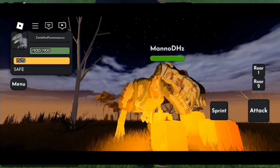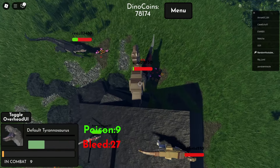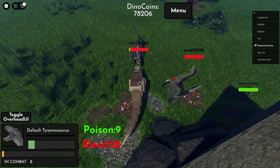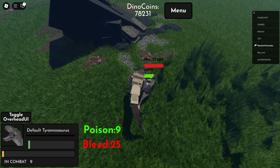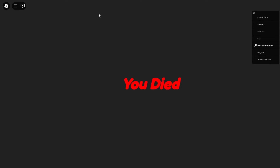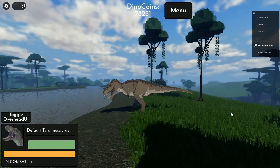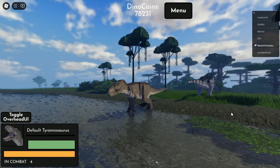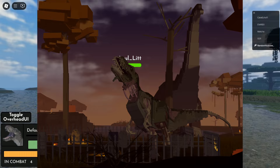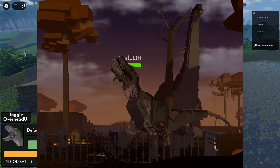We have a Zombie Tyrannosaurus Rex here. Judging by the footage, this was taken from a mobile gameplay, as you can see the buttons. This looks like the idle animation for the Zombie Rex. If you notice the background, the Halloween update is going to have some editing in the lighting. We also have some other photos of the Zombie T-Rex, and there's a Brachiosaurus in the background for some reason.